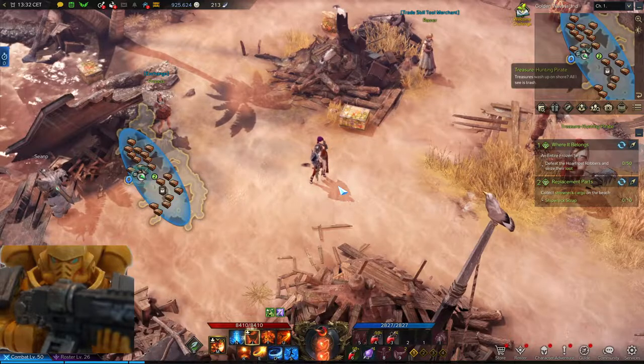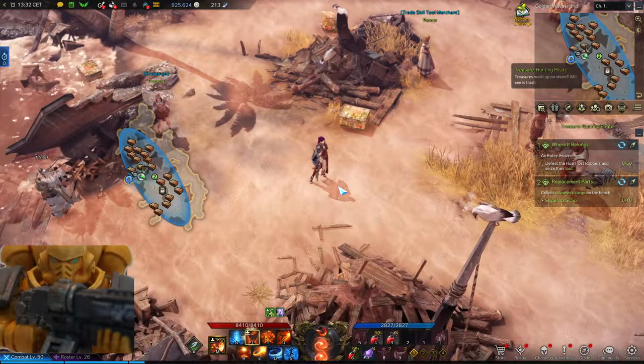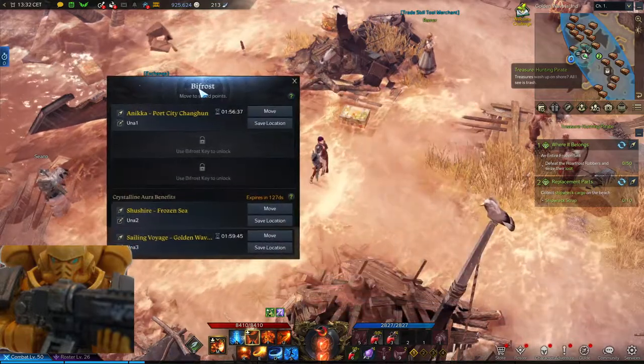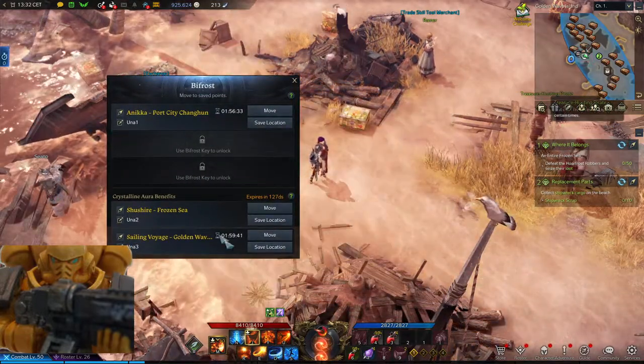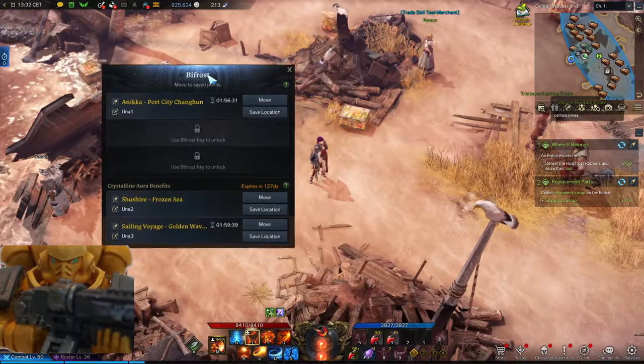And that is how and why you use Bifrost. You use it to save time on traveling, especially when you wander around the islands doing your dailies and whatnot.